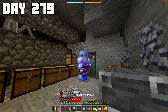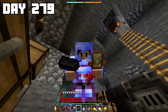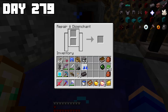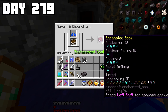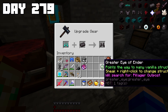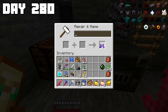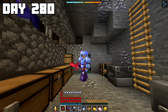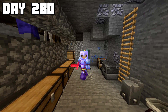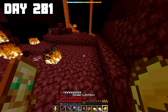I used my blast furnace to turn the debris into netherite scrap and made my netherite ingot. Since the other three pieces of my armor were already moonstone, I decided to make a pair of netherite boots to really make my setup cracked. I threw my current mana steel boots into a grindstone and converted them into a book of all the enchantments, crafted my netherite boots, grinded up some XP levels, and applied that book of enchantments to them. My new armor set was looking very decked out and overpowered.